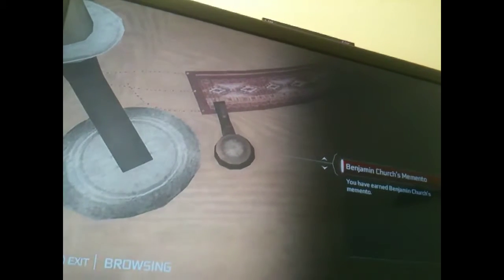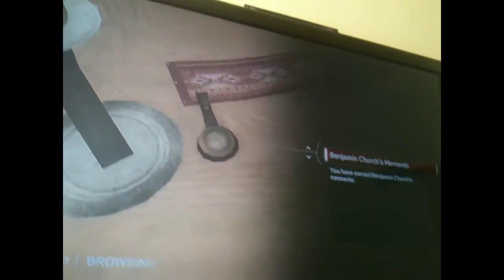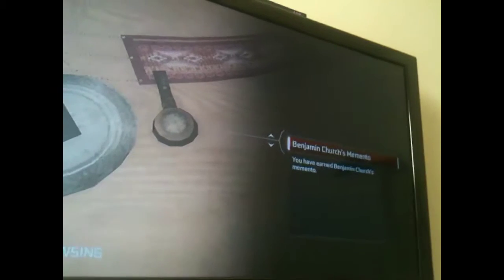This is Benjamin Church's memento — it's like a pocket watch, which, if you ever play the full game, you use it at the beginning when you first see him. It's quite good if I do say so myself.